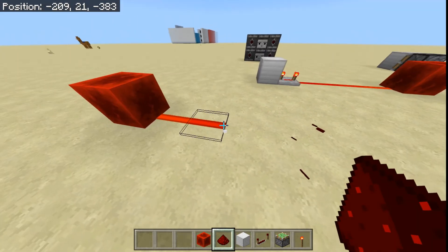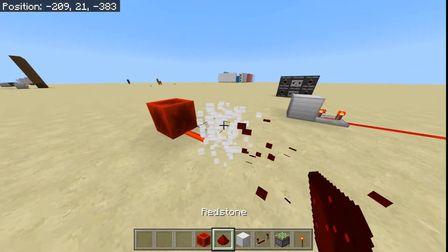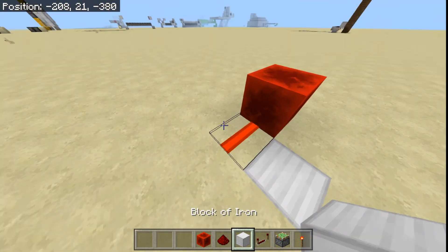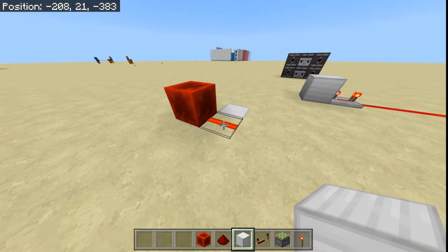However, it hard powers this block right here. Hard powering versus soft powering — Redstone dust normally does not hard power stuff. On rare occasions it does.